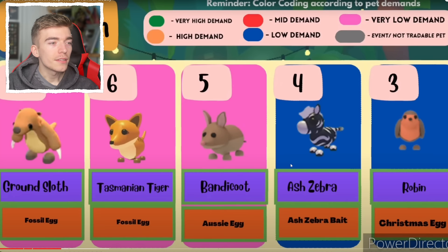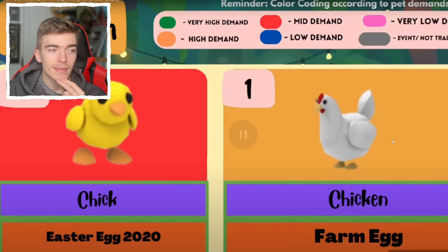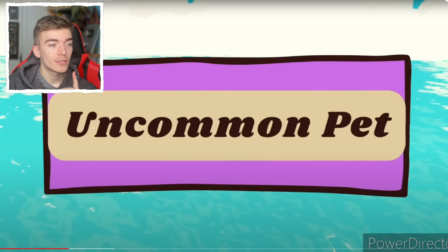The Ash Zebra — there's a bit of demand for it, but you could get infinite if you bothered trying. Then the Robin. What are number two and number one going to be? The Chick and the Chicken. I didn't think the Chick would be that high up since it was literally a free pet. It's funny that the Chick and the Chicken are both number one and two — but what came first, the Chicken or the Chick?